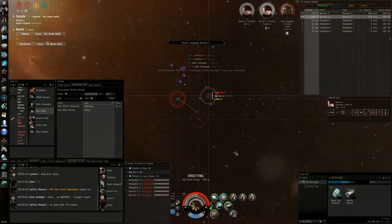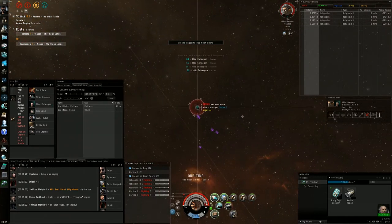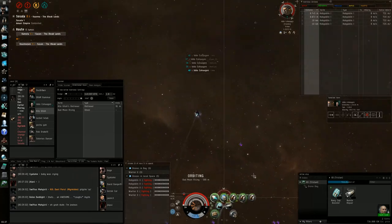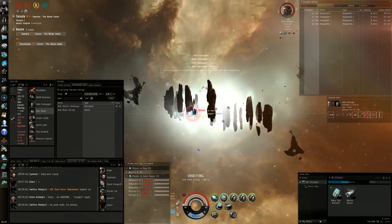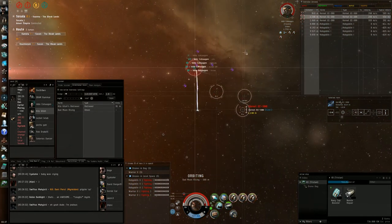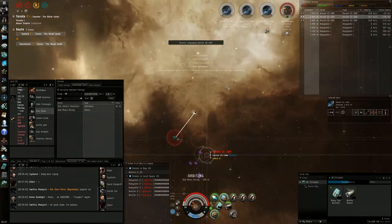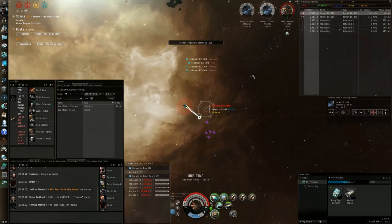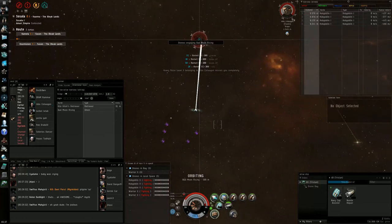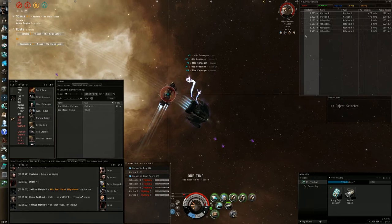I keep killing drones — this is my main priority now. His guns are too large to track me at 500m orbit so he's doing no damage with guns; the only thing that can kill me are his drones. I've already killed about four, so he has one left plus three others I haven't seen yet. Those three turn out to be ECM drones, which are just as dangerous because one single ECM drone can change the whole fight. It's really important I kill them as soon as possible — if I kill those ECM drones and don't get jammed, it's a 100% win for me.